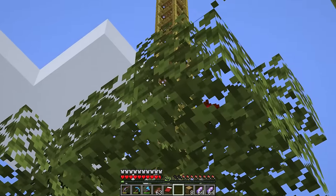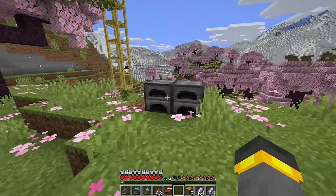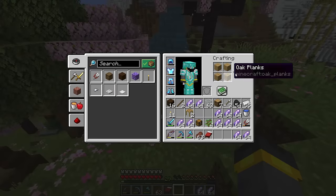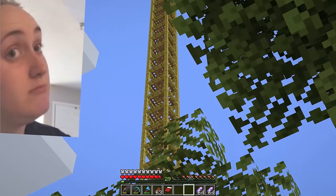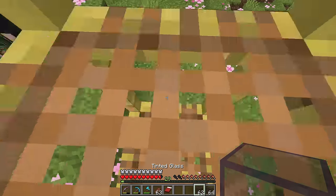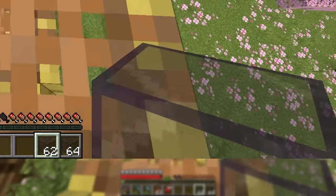By going 40 blocks up in the air, it'll ensure that every single mob that I drop from the bottom of this farm will definitely meet its fate — the mob will be taken out as soon as it hits the ground, even once I add a proper building to this in the future. The mobs fall in, and next up with a little bit of building blocks in hand, it's time to move up to the top of the farm.